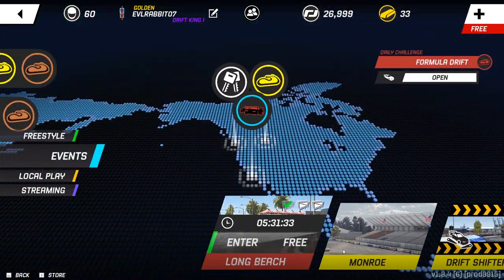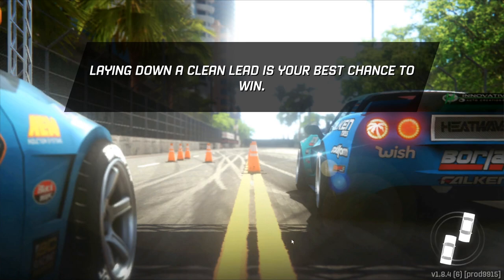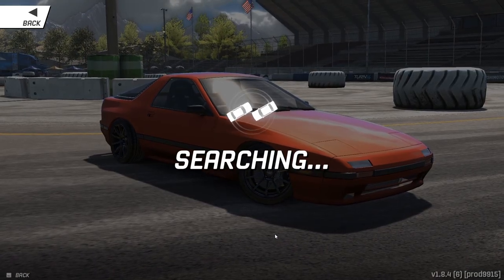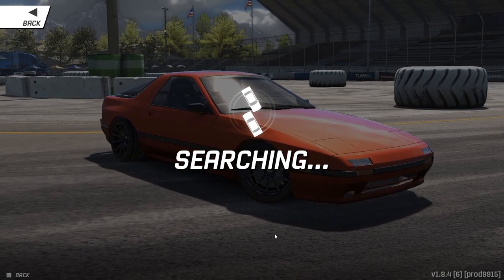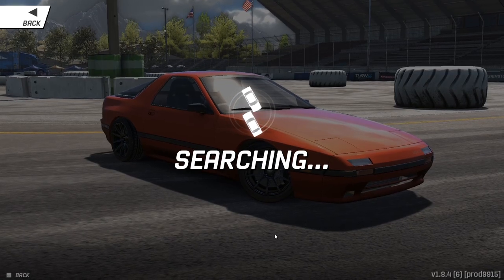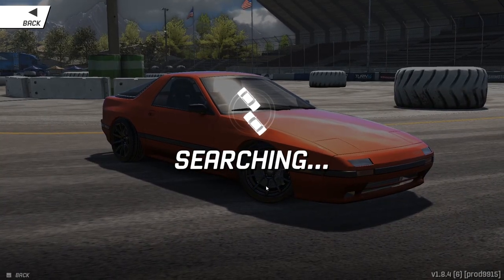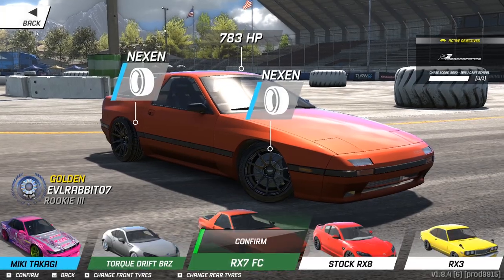Let's go take a look at another track. We'll hit up Monroe FD and take the FC and see if we're going to get a chance to go against somebody. Hopefully we can find a competitor here in Monroe. Searching... searching... not finding anybody. I don't think the glitch works on PC. Nobody wants to go at Monroe.